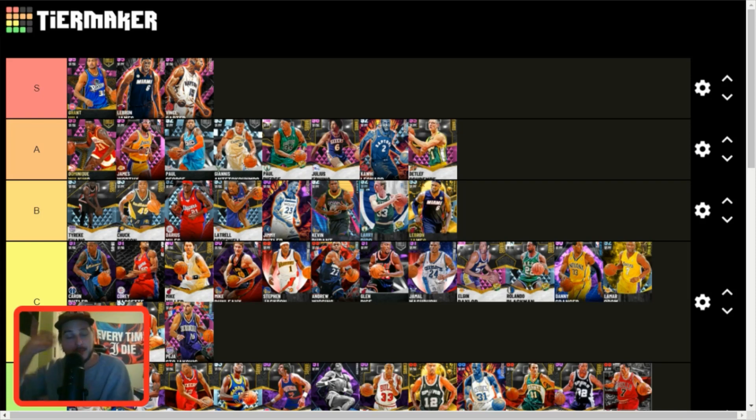Vince Carter — S tier, man. I almost regret selling this card for 800k — that's how good this card was when it came out. When I used him, he was absolutely unstoppable. He shoots, he literally dunks over everybody, plays good defense, intercepts the ball at an absurdly high rate. He's almost unstoppable when it comes to lobs. This card can take over an entire game and change the landscape of a whole game just by being involved. Maybe I'm wrong — if you guys think a card deserves to be raised or lowered, let me know in the comments.